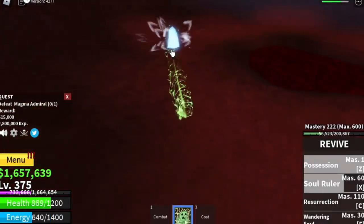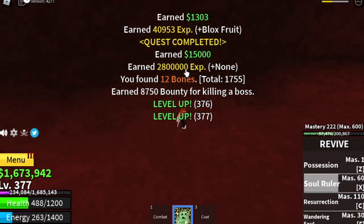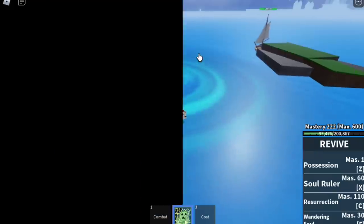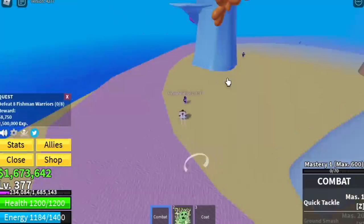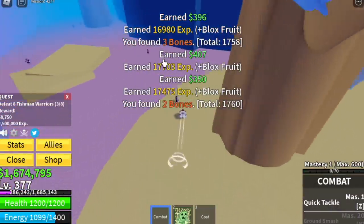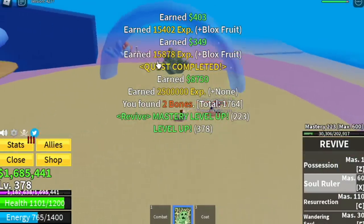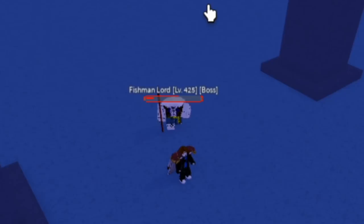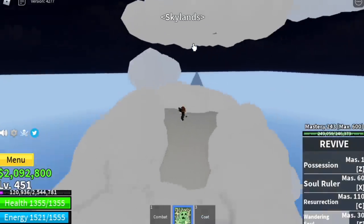After level 375, proceed to the Underwater City. Stat check: nearly all in defense, all in Blox Fruits. We're going to start with the Fishman Warriors — there are seven here, just lure four. Defeat four, wait for them to spawn, defeat four again to finish a quest to defeat eight. At level 425, you can start defeating the Fishman Lord. I skipped the Fishman Commando because they're so far apart and very hard to grind.